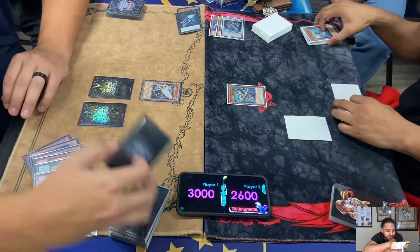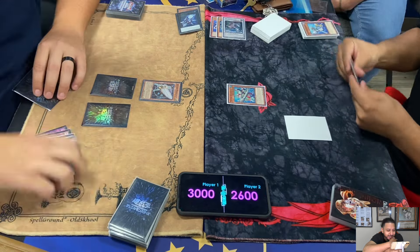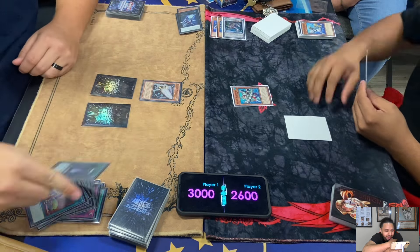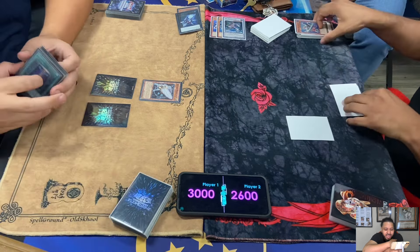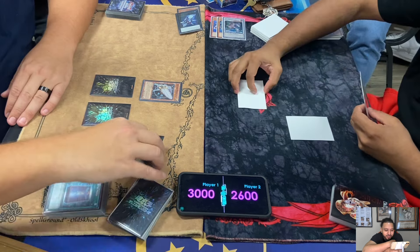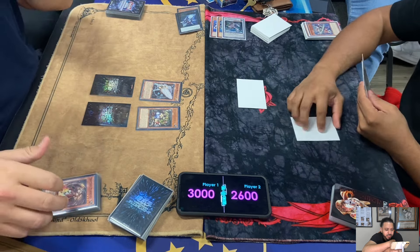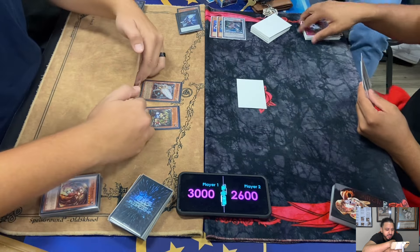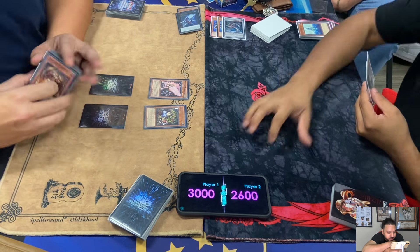Elden activates Upstart - now Lowe's is at 1600. Activates another Upstart. How do I feel about Upstart in HAT? I still love Upstart, but life points matter way more in HAT format because you give them life for Soul Charge and you go into time a lot more in HAT than Edison - so it's a little more risky. Elden summons Trapjets Dianaea, or as I like to call it Trapjets Blizzard, Trapjets Debris Dragon. Lowe's Breakthrough Skills it.